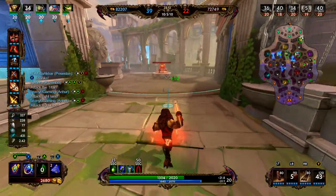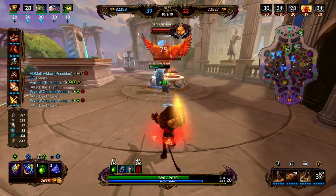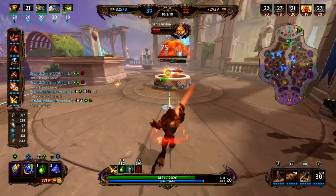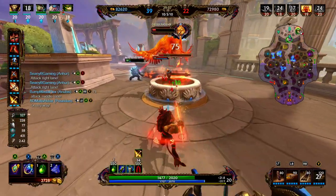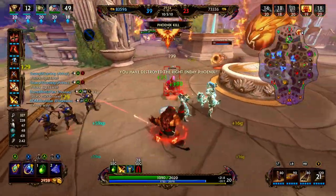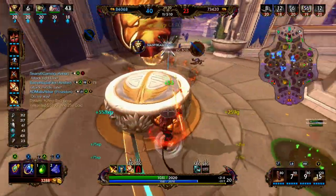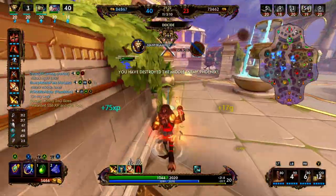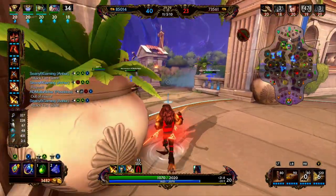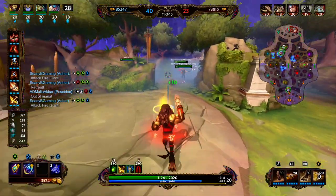We should be able to get the right Phoenix here — it is a Deicide. That is, if we don't just end the game. Sol is going to be up pretty soon, so we'll play it safe and try to get as many Phoenixes as possible before the final push. We get the right Phoenix, clean up the minion wave, and jump onto the enemy Sol. We miss our two but are able to clean up the enemy Sol. We got two Phoenixes. Their enemy team is about to respawn, so we fall back and make a play for the Fire Giant while they clean up minion waves and push up their lanes.